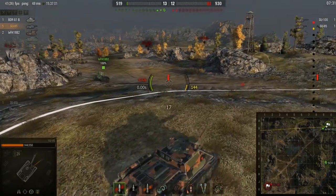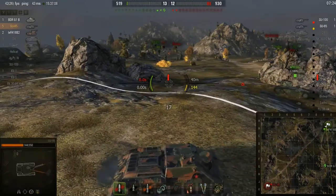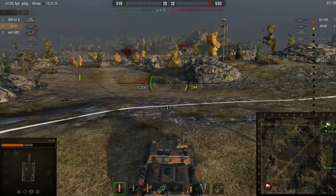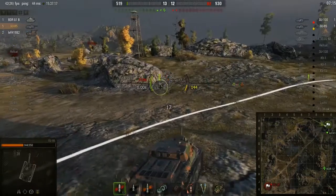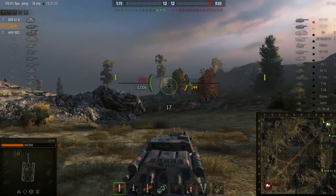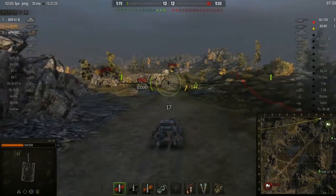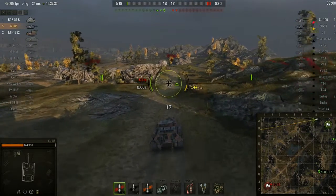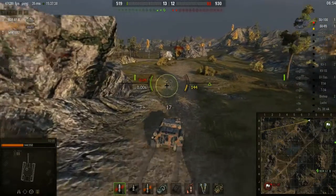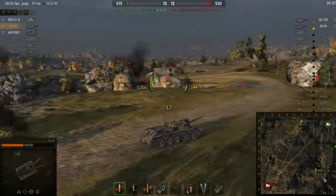I'm still very worried about this Su-100 which has not yet been spotted, which means it's either a big camper or a very good player who knows how to play a tank destroyer. The left seems to be doing the same as the Bishop — following the BDR which has gone quite far. I'm more concerned with this side because it's more likely the threat will come from there; it's a bit more open with more hiding places and vegetation rather than the big corridor on the other side.